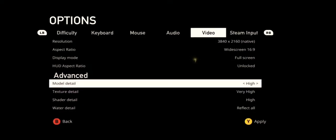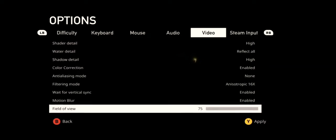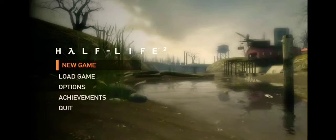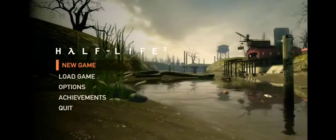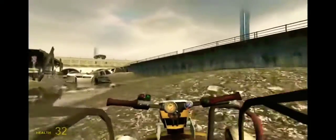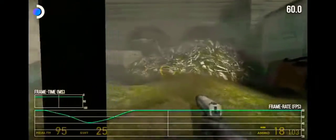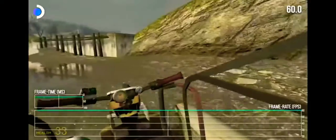Running the game at max settings with no multi-sample anti-aliasing, we can pull off a full 4K60 in typical play. Valve's Source Engine Classic has an up-to-date Linux port with perfect UI scaling, so high resolutions don't pose any issues for playability. The 60fps lock is disrupted momentarily when alpha effects fill the screen, but this is a full 4K60 the overwhelming majority of the time, and holds up very well on a 4K television.